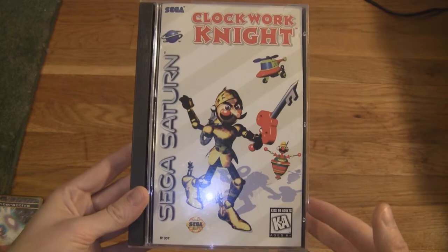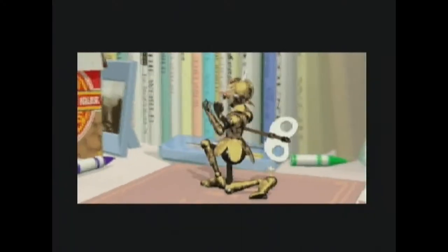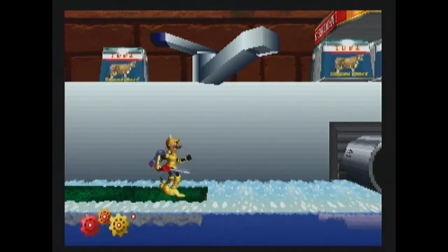This is Clockwork Knight for the Sega Saturn. There's a girl you're interested in and she gets kidnapped, of course, and you have to rescue her. In the game you're going around the house taking out the enemy toys.